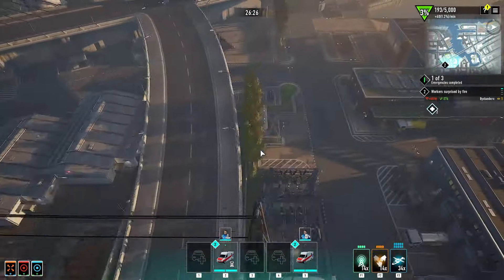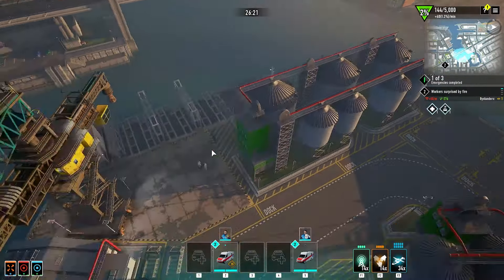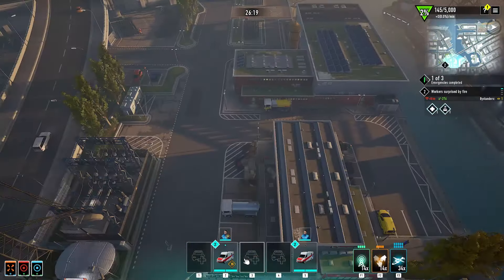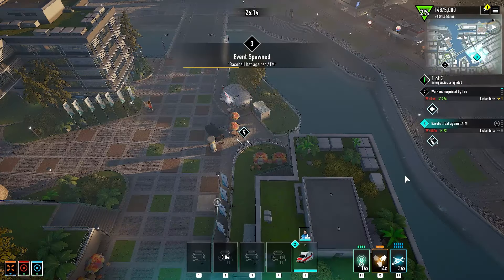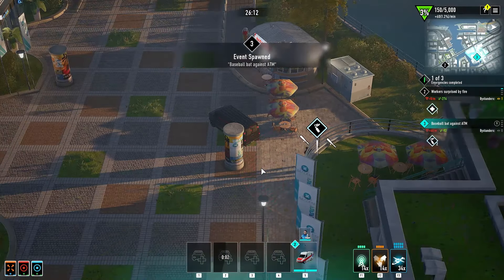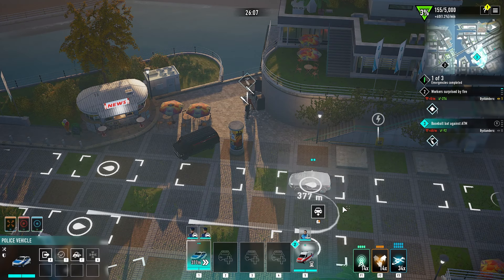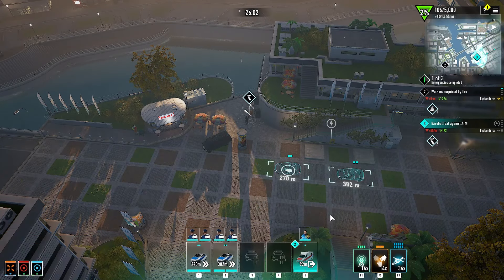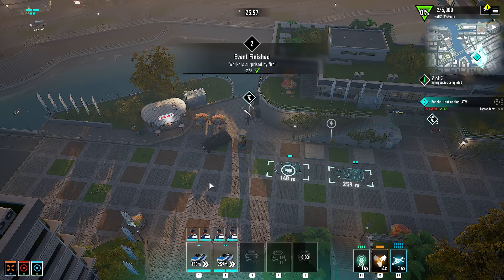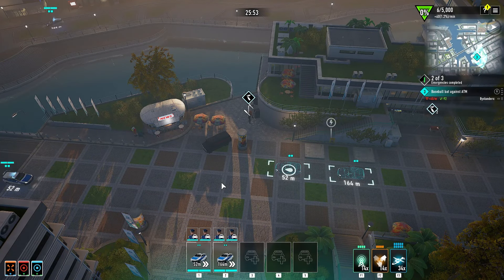Let's see the docks — oh yeah, here are the docks! Nice. It'd be cool to have something there. Task completed, returning to base. Wait — we've got a baseball bat at the ATM! What are you guys doing? Task completed — they're destroying the ATM, we can't have that. We'll call the SWAT team in!